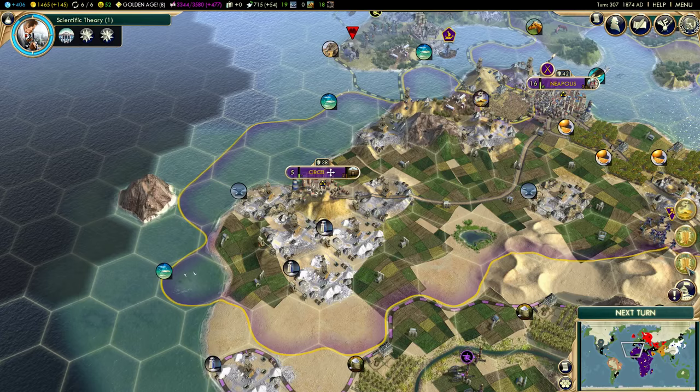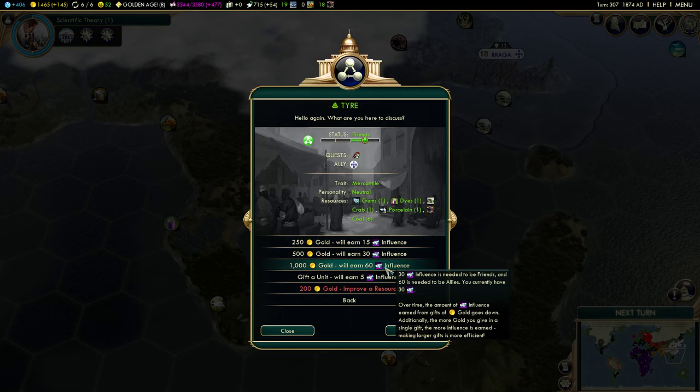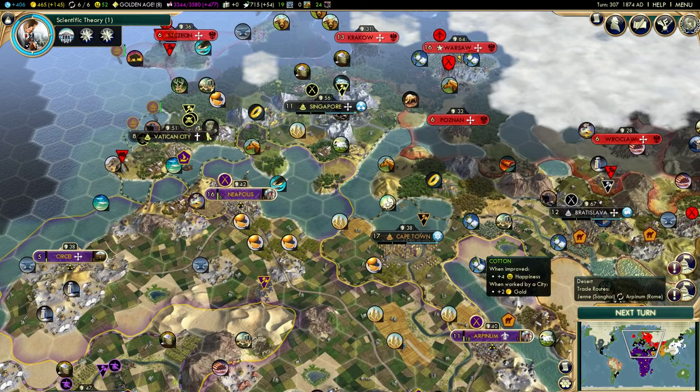The city of Kume wants furs, Ravenna wants furs, and Arpenum wants incense. Influence with Tyre had degraded to where we're nearly no longer friends, but that problem is fixed — we're now allies with Tyre, so we got some additional happiness from them. I just gave them 1,000 gold, so we've got an additional delegate now in the World Congress.